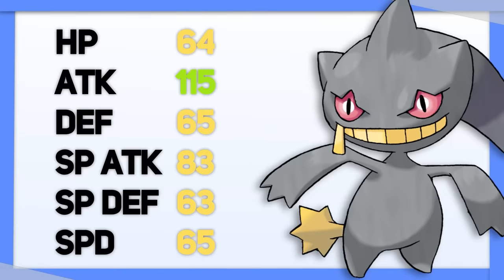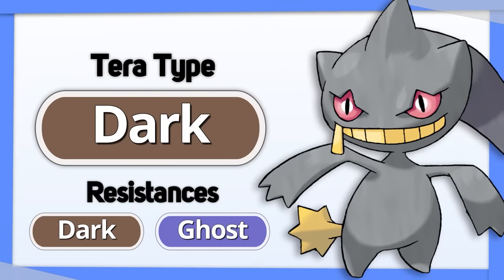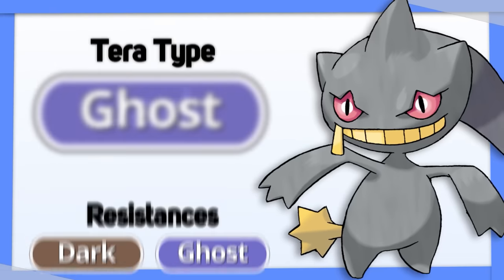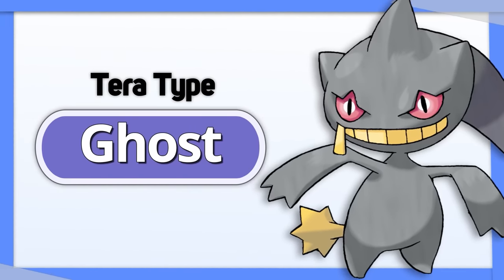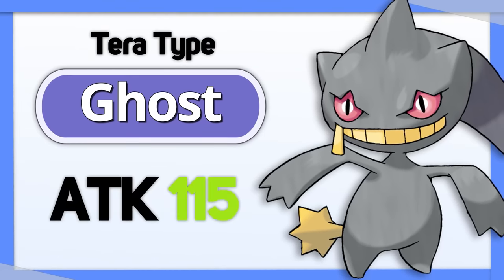Banette is another glass cannon, so your best option is Tera Dark to turn its weaknesses into resistances, plus get a damage boost on Sucker Punch. If you've got a good supporter next to it, Tera Ghost will allow Banette to do even more damage — its best stat is its attack after all.